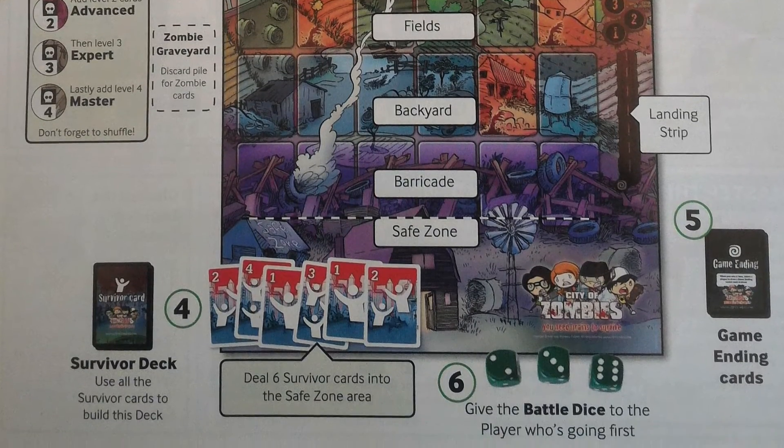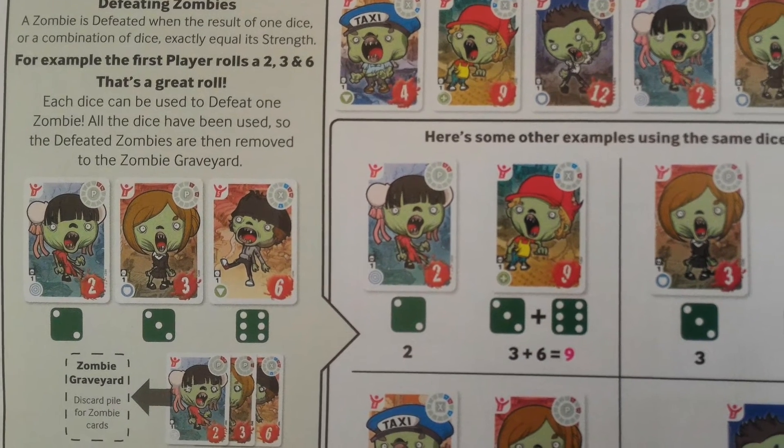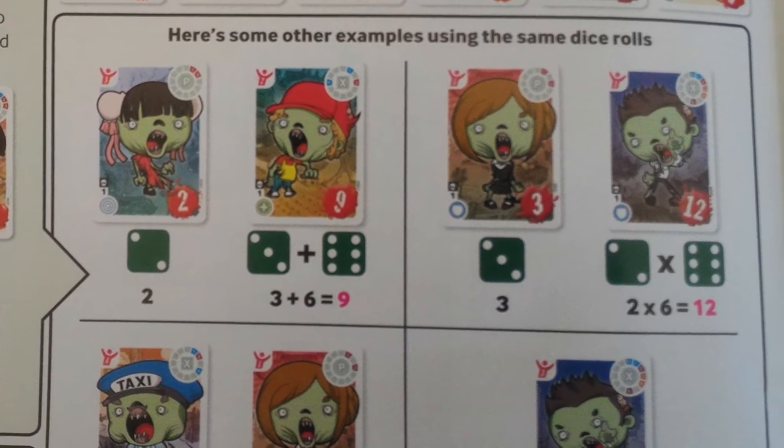I remember when we first played City of Zombies, I picked it up very fast, but we were playing with some non-game-playing people and they were like, 'What are you doing?' So if you're used to decoding rules, the original set was easy, but a bit more tricky if you weren't. This new edition is a lot more simple — it's got lots of nice little examples showing you how you can use the three dice: use one die for one thing, multiply two dice together, or add them together, making it much easier and clearer to understand.